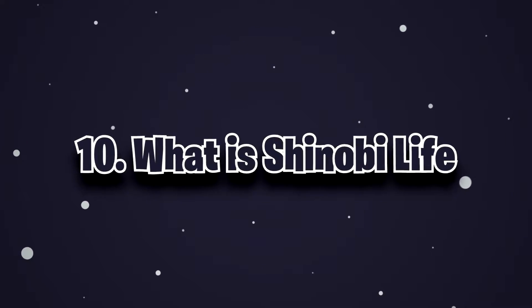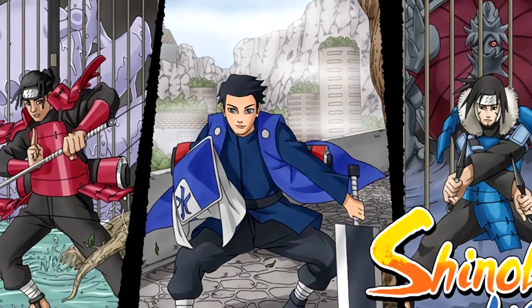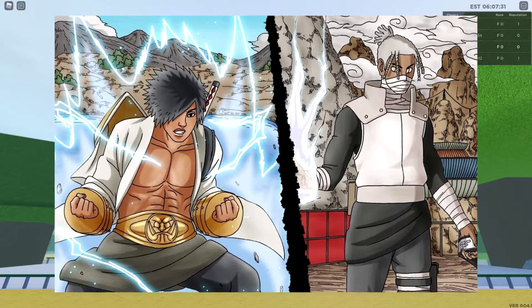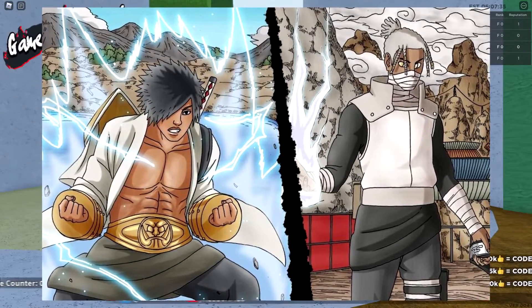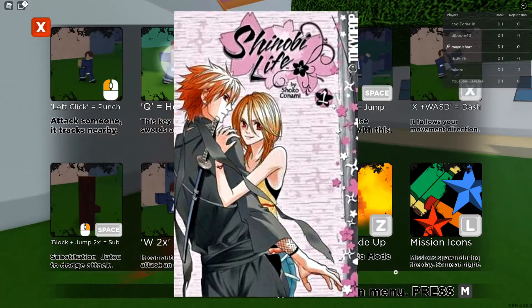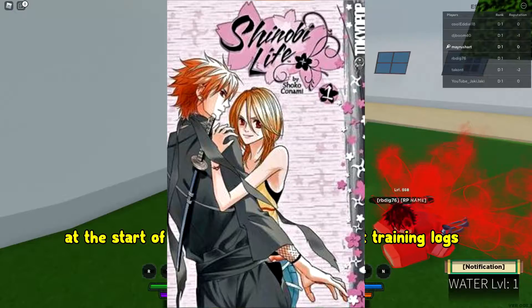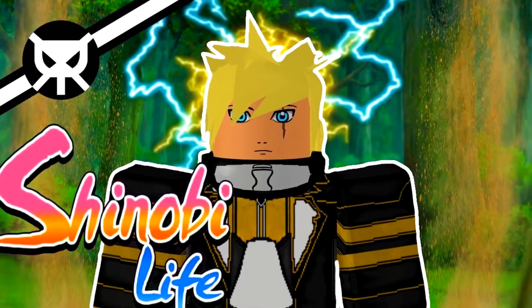Number 10. What is Shinobi Life? Shinobi Life is a Japanese romantic comedy manga series written and illustrated by Shoko Konami. It was serialized in Princess Magazine from July 2006 to March 2012. The individual chapters were collected and published in 13 Tankobon volumes by Akita Shoten. The manga was licensed for an English language release by Tokyopop, which published 7 volumes before shutting down in 2011. Akita Shoten completed the English translation and published the entire series digitally from 2018 to 2019. It is also a famous Roblox game.